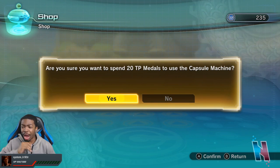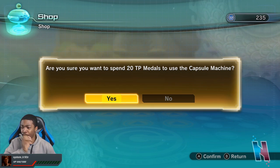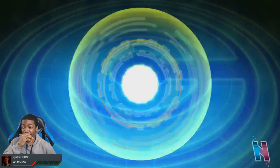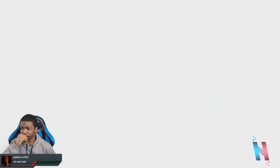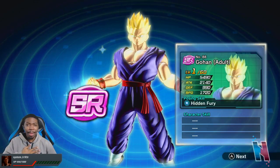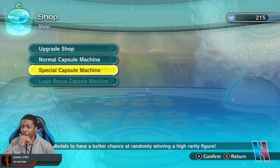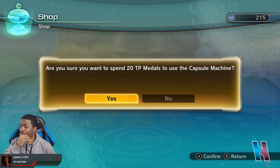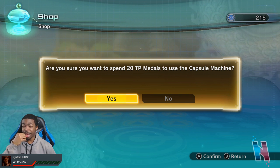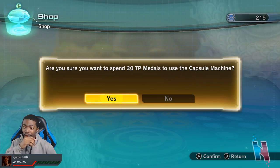If we can get lucky and get another UR that would be awesome. Three, two, one — for a second I thought it was gonna be blue. But I can't even be mad, and especially if it could limit break that would be awesome. Oh my goodness — we got 215 TP medals! We've got like 10 more tries guys!